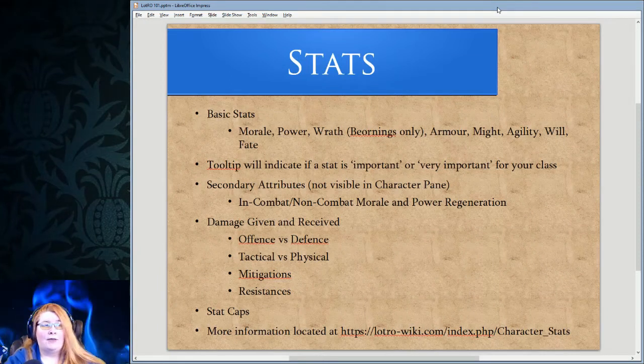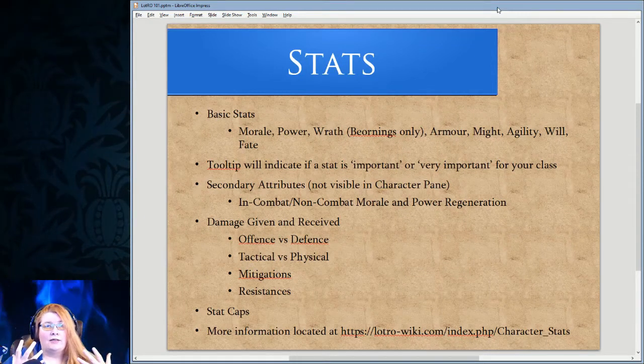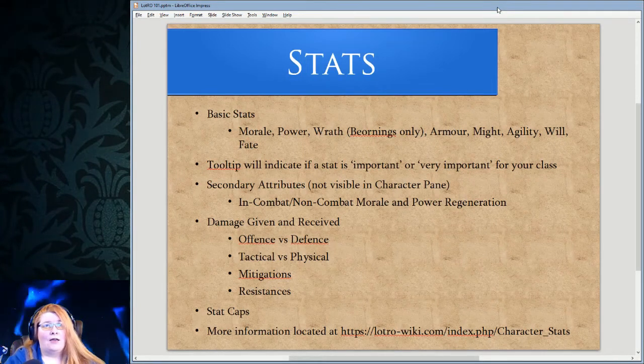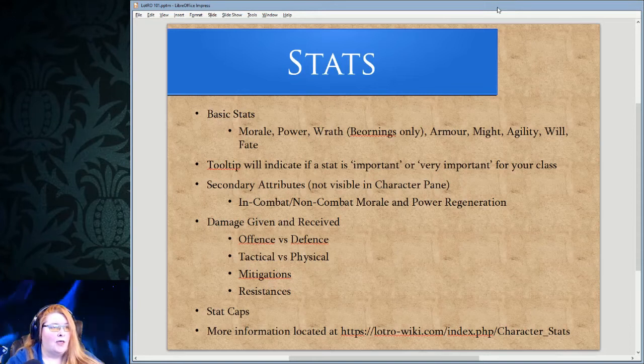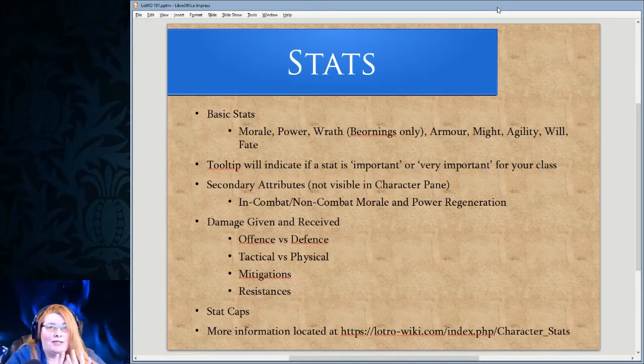Morale and power regeneration doesn't help Bjornings quite so much. The character panel will also show you things like how much damage you're giving and taking. There is a difference between tactical damage and physical damage — tactical might conjure images of camouflage, but it's more like a minstrel doing one of their attacks with a cry. Physical damage is literally your guardian running up and hitting somebody with their hammer.